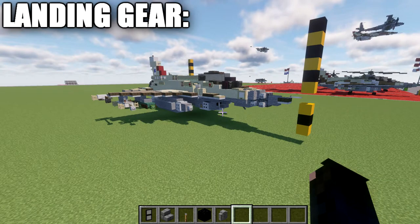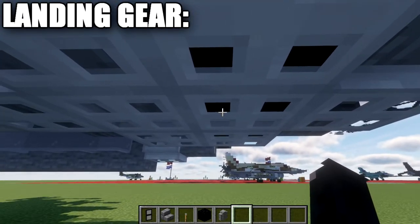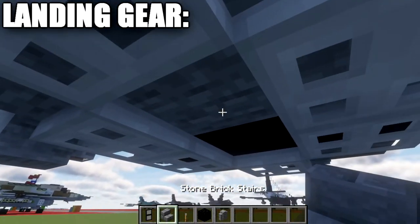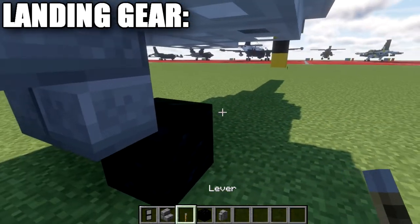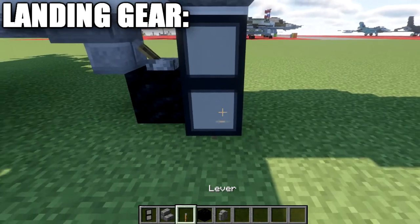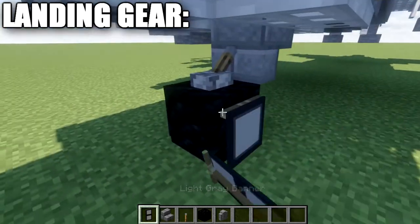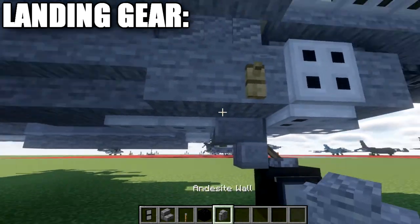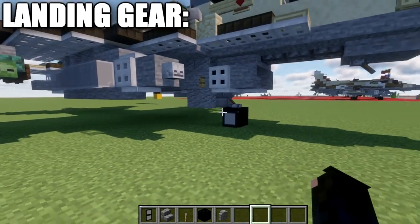Moving into the landing gear, starting with the front wheel: break the two iron trapdoors under the intake. In their place, put a stone brick upside-down stair, then go down from it with a block of coal. Place a lever on the coal block facing toward the stair. On both sides of the coal block, place a light gray banner with a black border and black horizontal line through the center — that forms the wheel. Then delete the iron trapdoor and place two andesite walls on the bottom for the door that opens for the landing gear. That's it for the front wheel.